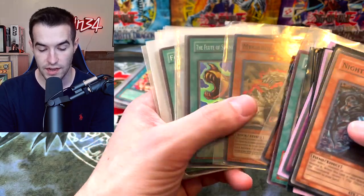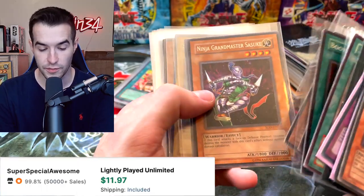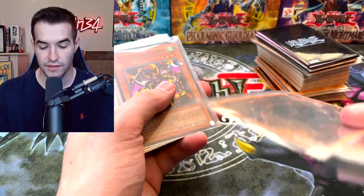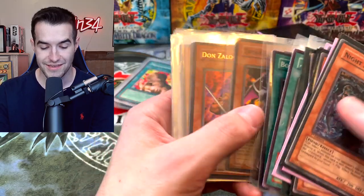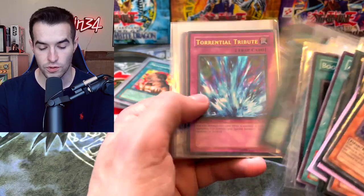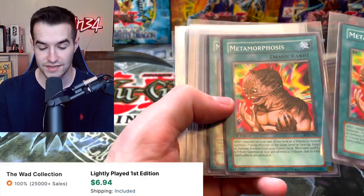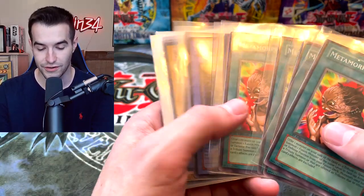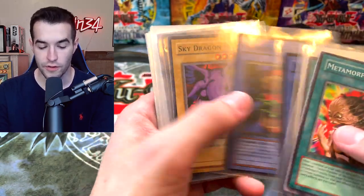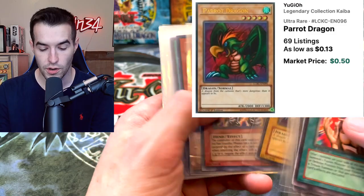Dark Necrofear, Machine King, Necro Valley — just a ton of old school nice foil cards. Dark Moon — that's an ultimate rare. Ninja Grandmaster Sasuke, Siaru — that card's been through the ringer, you can feel it. Dark Necrofear is very cool. Sinister Serpent, another Dark Necrofear — just a ton of old school classics. This has been a pretty cool collection so far. Metamorphosis — these are all like ten dollar cards in near mint. Fiend Comedian, Hungry Burger, Sky the Paladin Dragon.